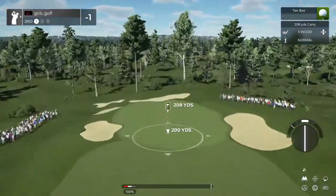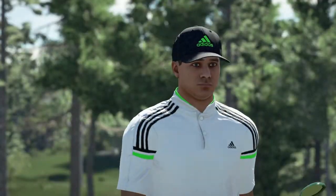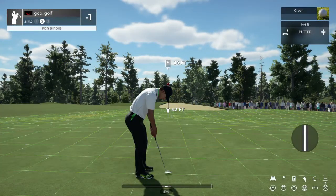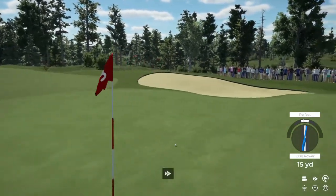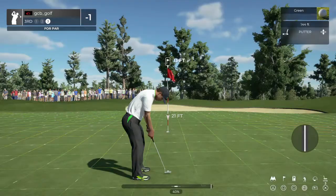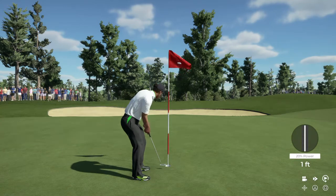Here we go. Let's stick this one nice and close to the pin. This one's heading a little bit too much to the right. Nice approach. Here we go — birdie putt. And here we go, power putt coming up. Let's see what the scorecard says — you're going to go up to even par after that one.